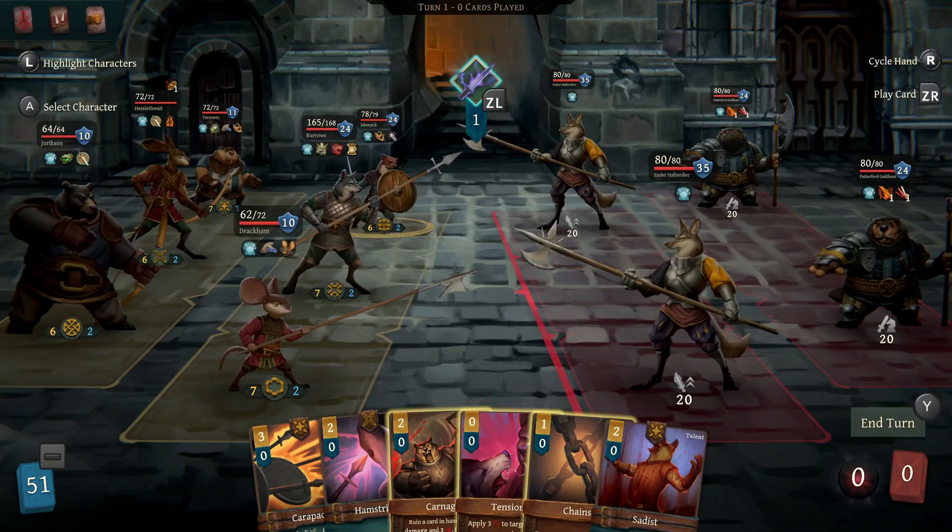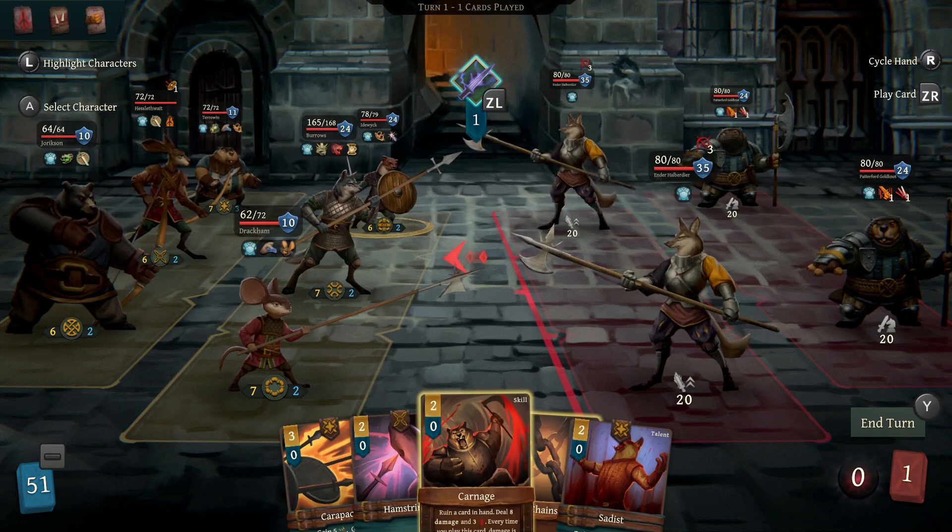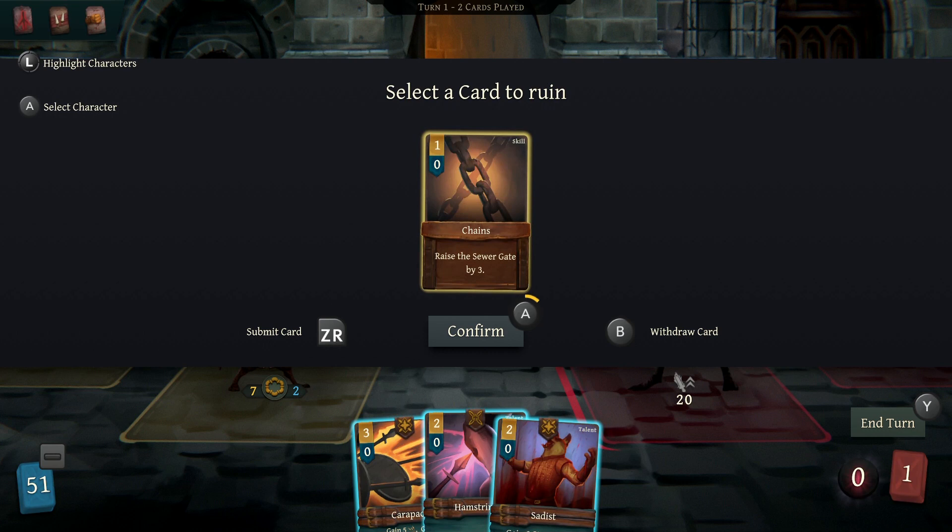Speaking of pace, harder encounters in Banners of Ruin can last up to 15 or 20 minutes, and these are regular encounters, not things like boss battles. The majority of the game's runtime comes from thinking out how best to divvy up offensive and defensive cards, checking enemies' intended targets, and trying to calculate when to use certain racial skills to your team's advantage.